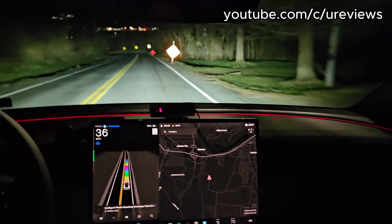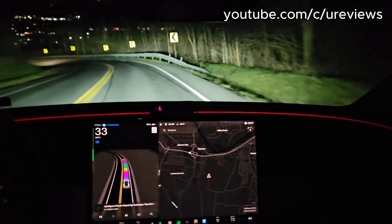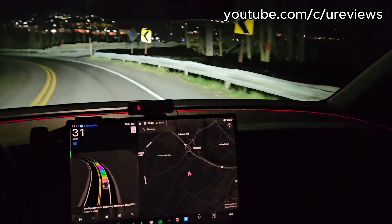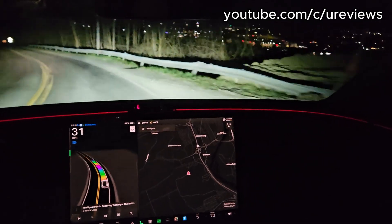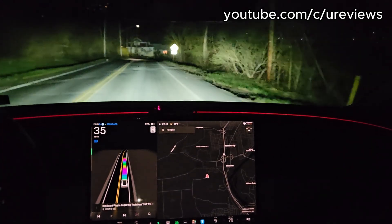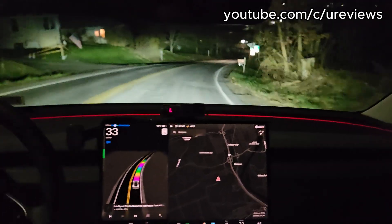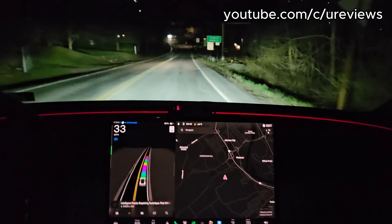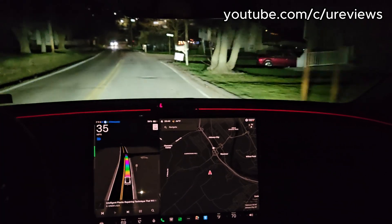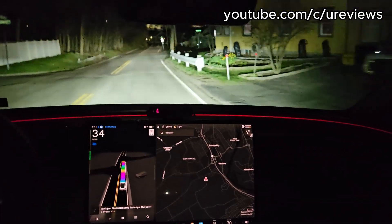Anyway, this was the quick video. I just wanted to show you how the adaptive headlights work — how they block the little sections where oncoming cars come so they don't get blinded. If you liked this video and want to see more videos like this, please click the subscribe button and the bell so you get notifications. If you liked this video, please give a thumbs up and have a great day — I'll catch you in the next video. And here again, very nice — blocks the light. Cool.